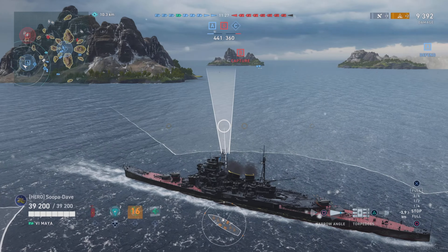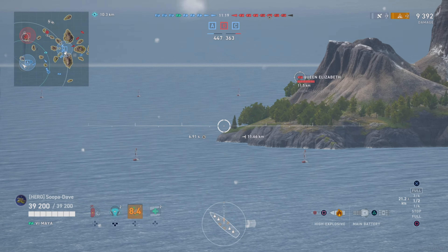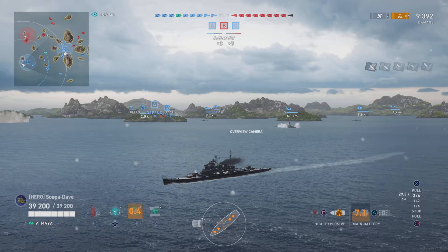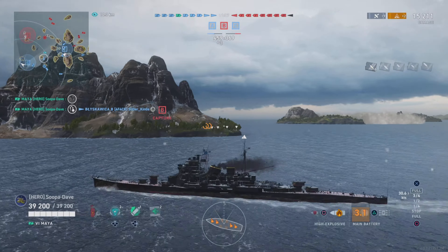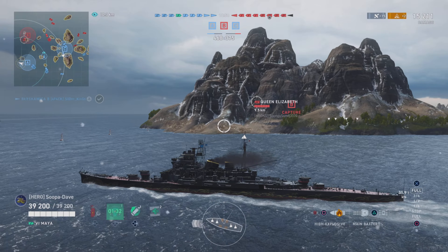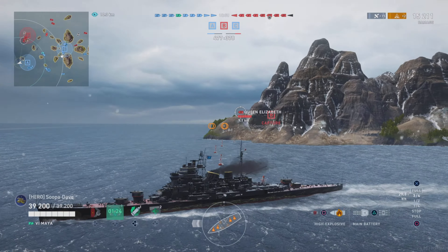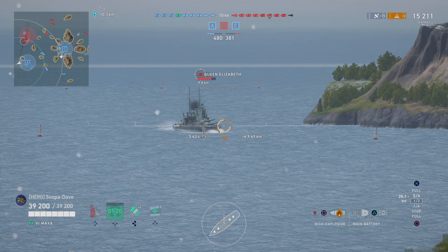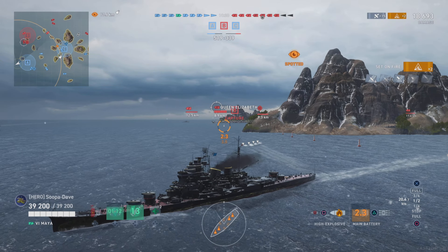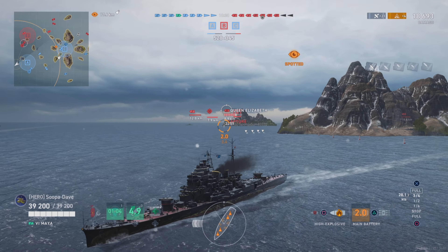If you know what you're up against, you can adjust. Our destroyer is hanging back behind a mountain using his guns, so we understand we're going to have to do our own thing. I was worried about getting rushed by both the cruiser and the battleship. I'm not super worried about the Queen Elizabeth because she'll probably shoot HE. We hit our sonar just in case that cruiser is moving up, then come out to try to get rid of Queen Elizabeth. At this tier, a lot of players are just going to shoot HE, so I wouldn't recommend a 1v1 with a battleship.